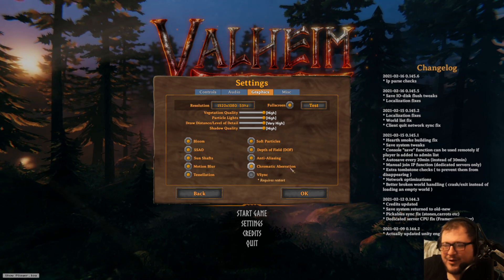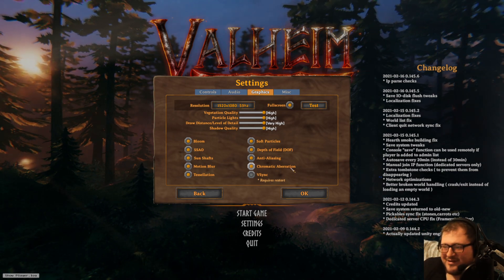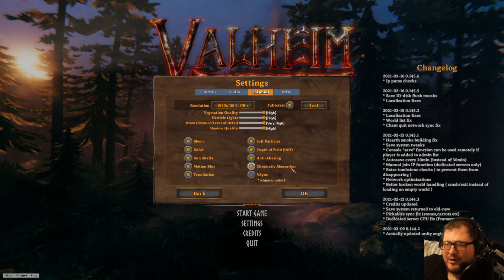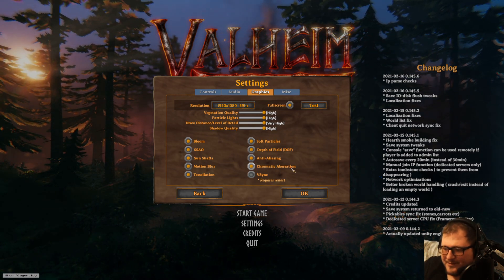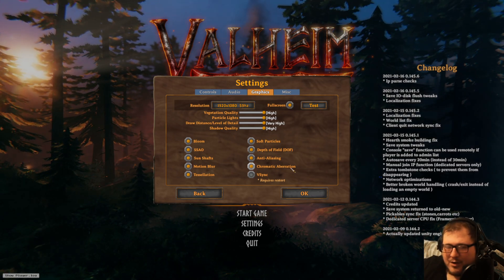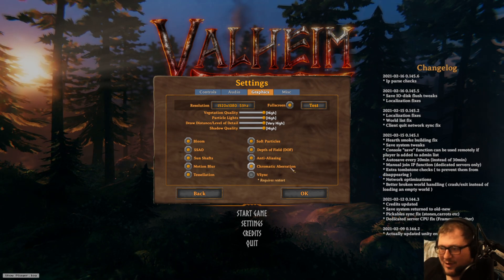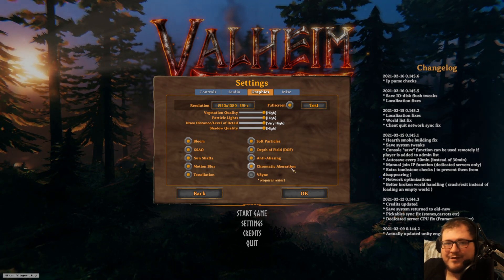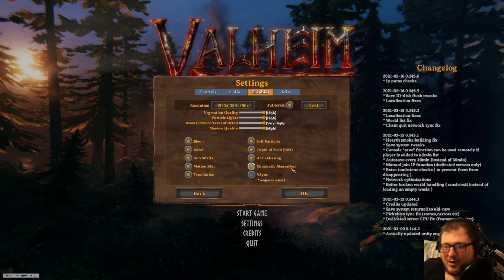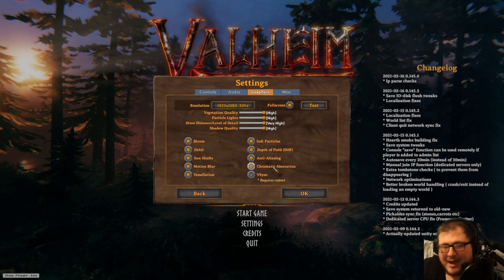Chromatic aberration — this is a funny one because if you don't know what it is, some people may look at it and think it looks nice and keep it on. But what it's actually designed for is camera lenses to help capture light when a lot of light is coming into an area. What it actually does in high-contrast areas — areas of the game that are very detailed — it can make things look worse than if it was off. There are quite a lot of detailed areas in this game, especially in forests with rocks, trees, and lots of things on your screen. So this can actually make things look worse, and I suggest turning it off.